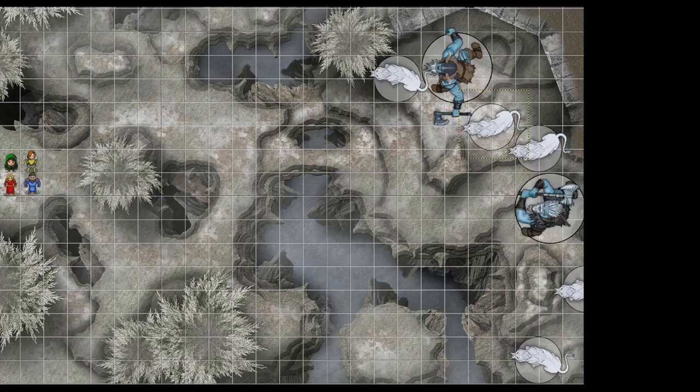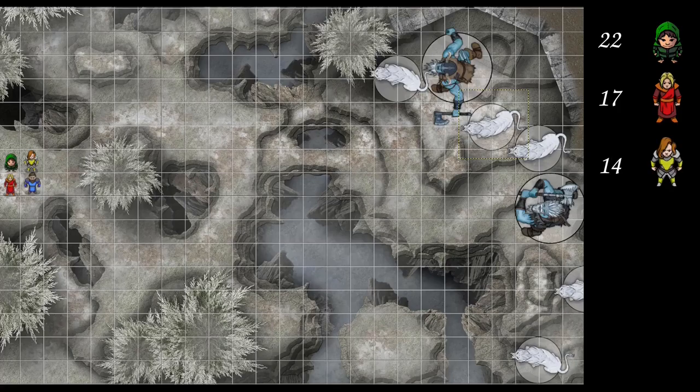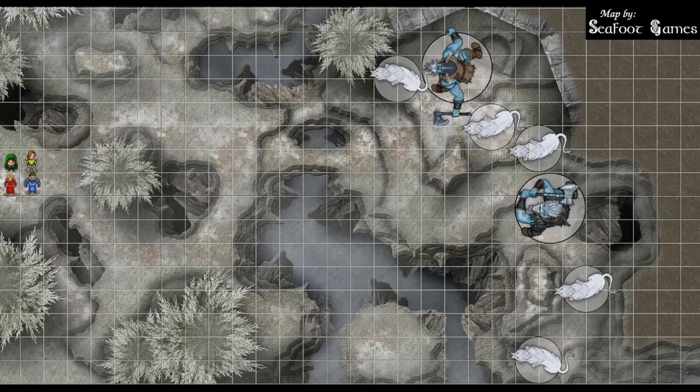Rogue has a 22. 17 for the wizard. 14 for the fighter. 7 on the giants. 2 on the cleric. Rogue, you're going to kick us off. We have an interesting question — for the purposes of Use Magic Device, what is my spellcasting ability and spell save DC? It depends on the thing. What are you trying to cast? Entangle — it's one of the bard abilities, so it'd be charisma based. DC 16.